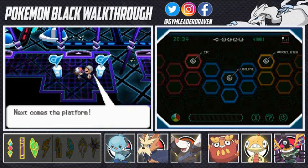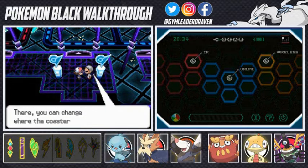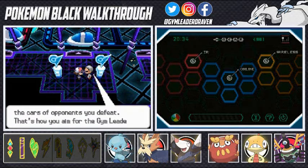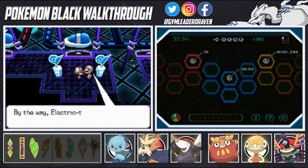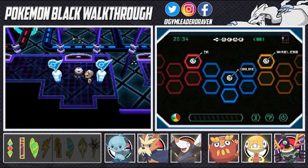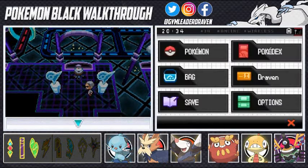In this roller coaster gym, the first step is to get in the car, then comes the platform where you can change where the roller coaster is going. Sometimes you continue by riding the cars of the opponents you defeat - that's how you aim for the gym leader. By the way, electric type Pokémon don't do well against ground type Pokémon.